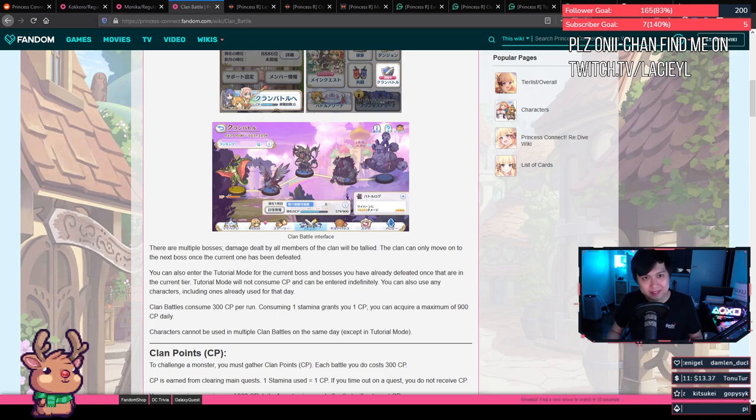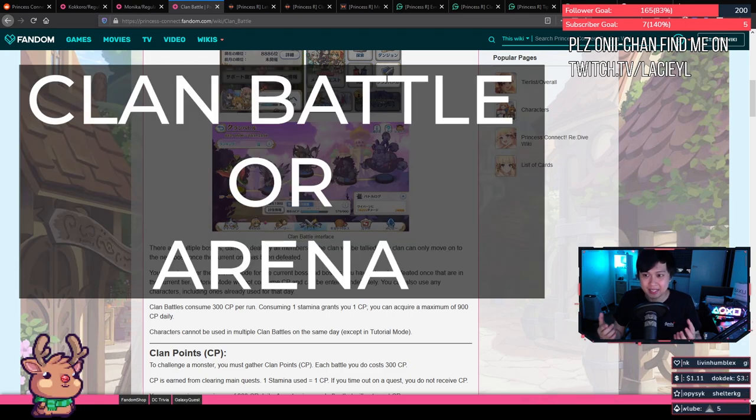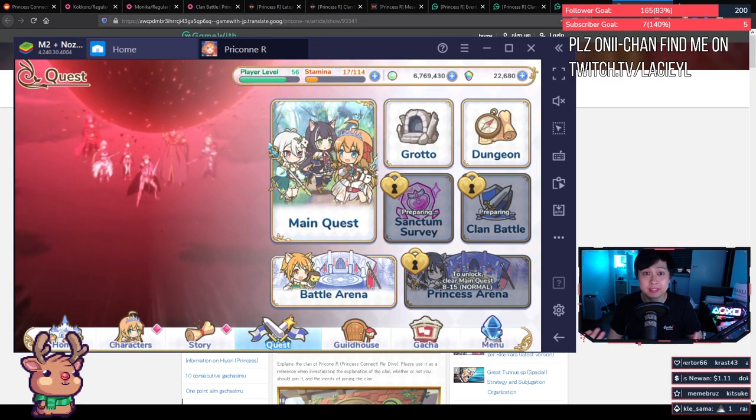With all of that being said, this is a pivotal point of your Princess Connect journey: do you want to focus on clan battle or arena? The biggest thing that separates these two paths is it determines who you roll for. A lot of the units will be great for both, but your resources and pulling priority will kind of vary. Jun, probably our first banner, is our premier PVE clan battle tank, but she's a little bit less useful in arena. The longer we play, we'll definitely be able to do both quite well, but at this point in time we do need to make a choice.